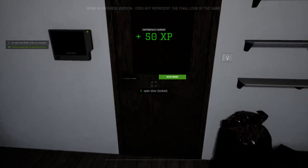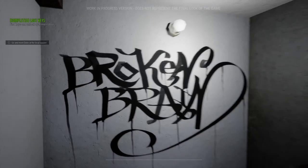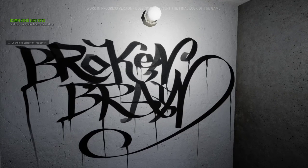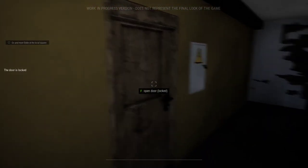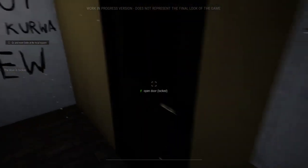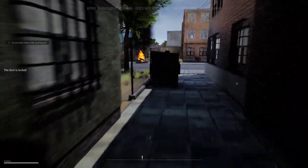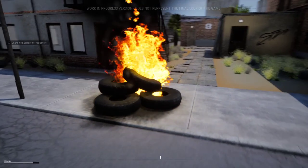XP baby, we're leveling up — we're gonna be crime boss before you know it. 'Broken Prey' — what does that say? 'Broken brain' — me too. Door's locked. Every door's locked except for this one. There's a fire over here. I'm glad we got this little marker at the bottom — we know where to go.